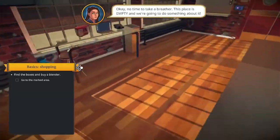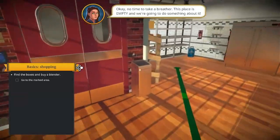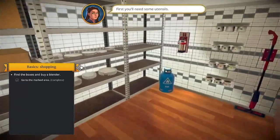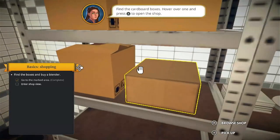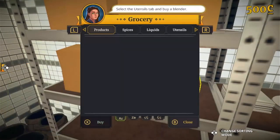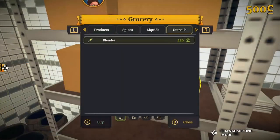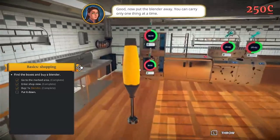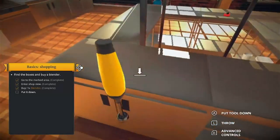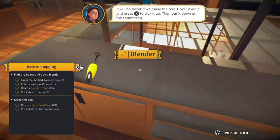Okay, no time to take a break. This place is empty, we've got to do something about it. That's why you need utensils. What are the utensils? Blender - now we got a blender. What do we do with it? Put it down, press X to pick it up when we need it.